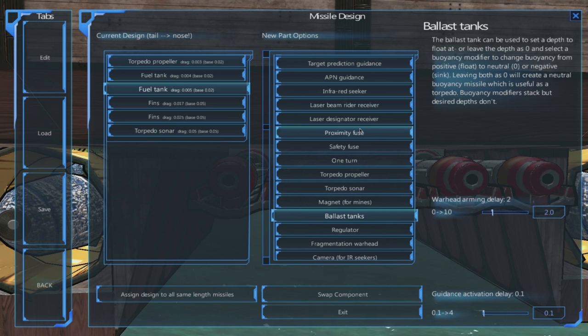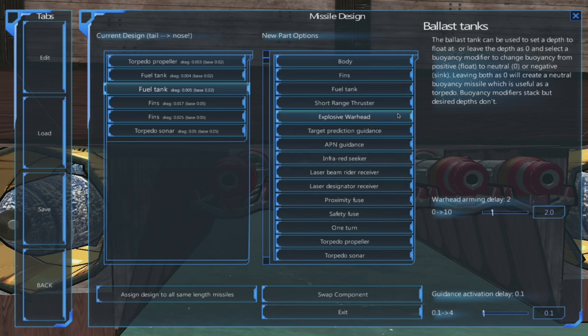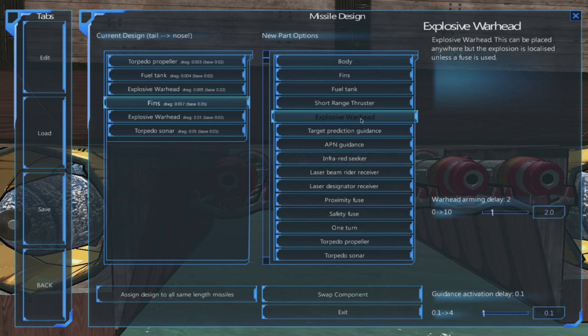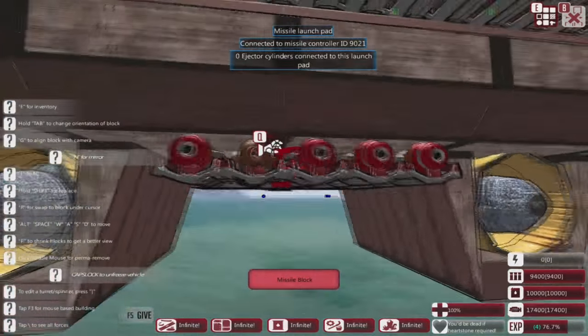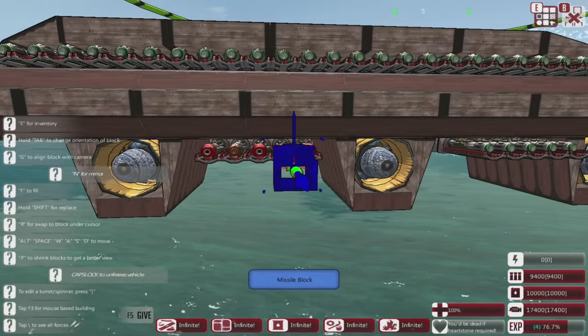For torpedoes, I probably need to add some explosive warheads to these things. At the top here, we probably need explosive warheads — lots of explosive warheads. Yes, we'll put one here. And then we still need fans — two fuel tanks. Let's add another explosive warhead — yep. The explosive warhead zones! Now you're stepping into the explosive warhead zone, people! Look at that — it looks so good. So that's what we're going to do with the missiles and stuff.